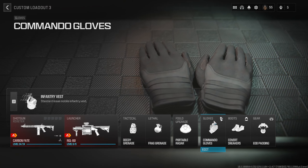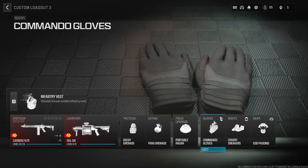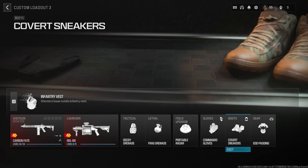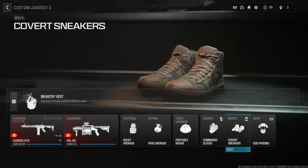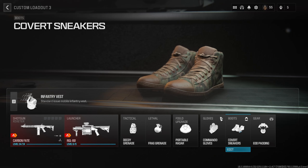For gloves I've gone for Commando, just because I like to reload while sprinting and with a shotgun I think that's quite important. Sneakers are the main thing on this list, just because we're close and personal to the enemy — we don't want them hearing us or knowing that we're coming. The element of surprise is absolutely key here.